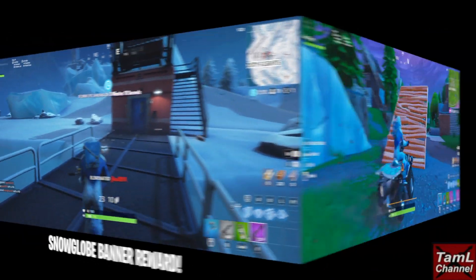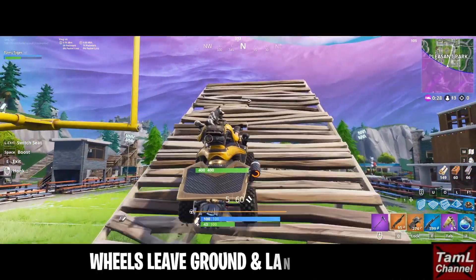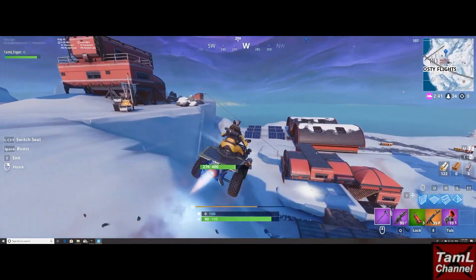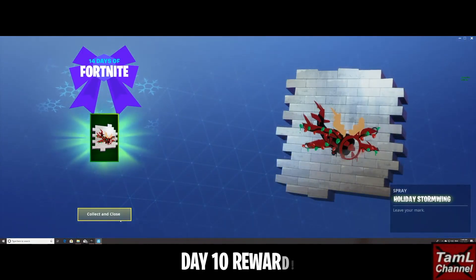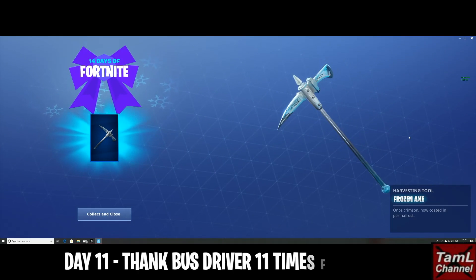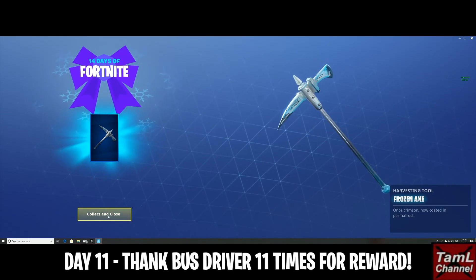Day 10 required doing 10 tricks in the Quad Crasher — the wheels need to leave the ground and you need to land on your wheels in different named locations. Day 11 was simply to thank the bus driver, which you do by emoting, and we get that great pickaxe as the reward.